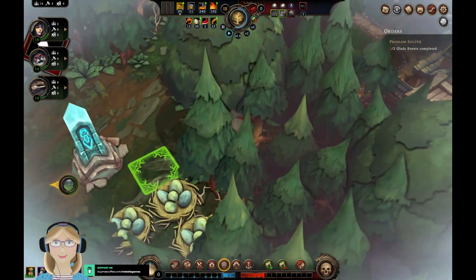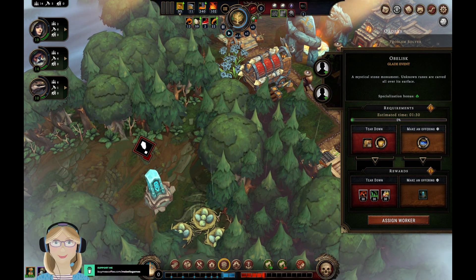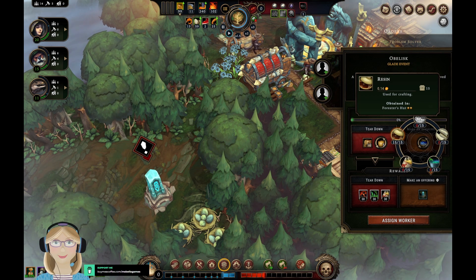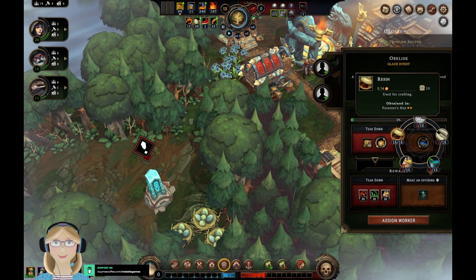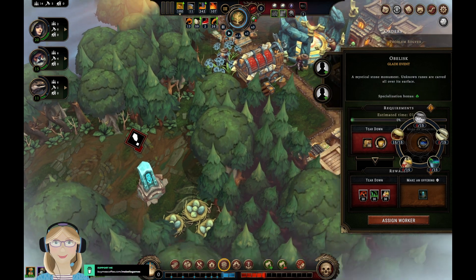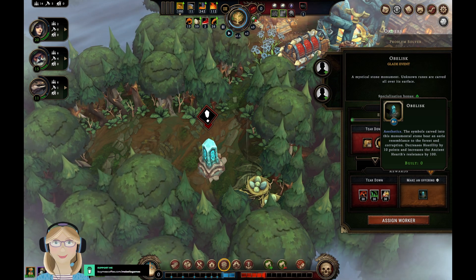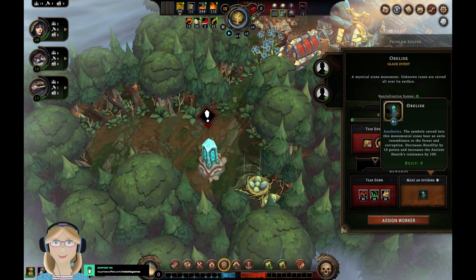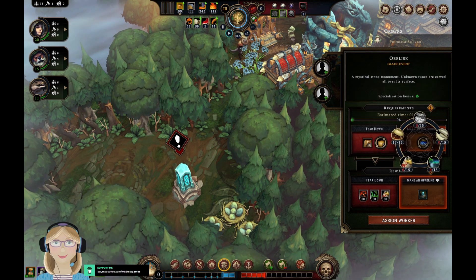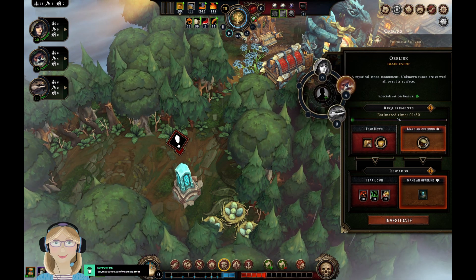We have eggs here — lots of eggs! A mystical stone monument — unknown runes are carved all over its surface — so we can make an offering. I don't think we want to use all our resin on that. What would we get in return? It decreases hostility by 10 points and increases the ancient hearth resistance by 100. Okay, maybe we do want to use some resin to do that — that sounds like it's probably very, very important.